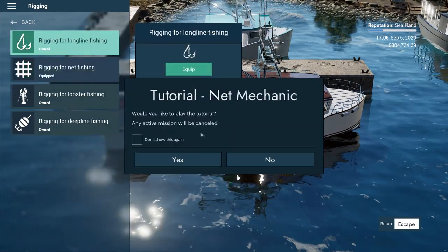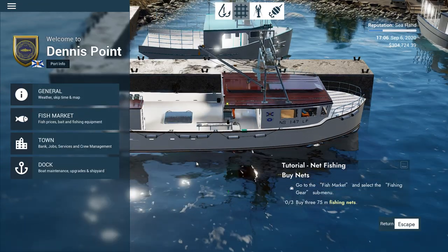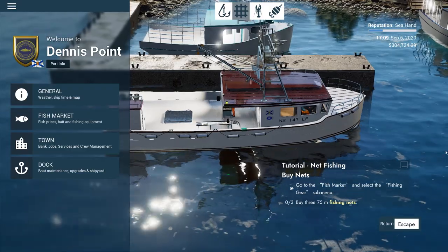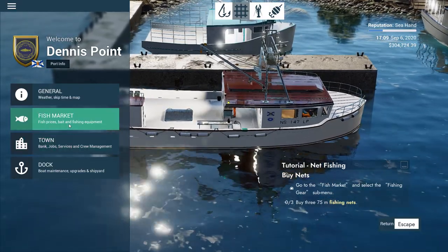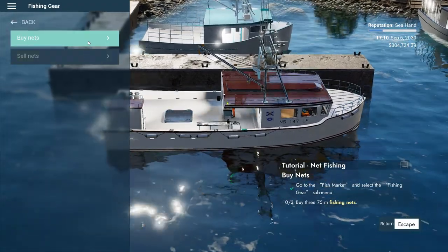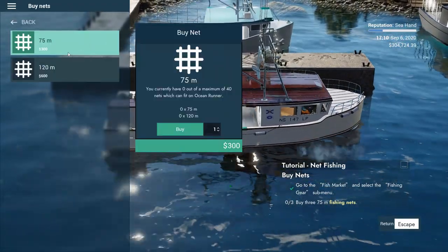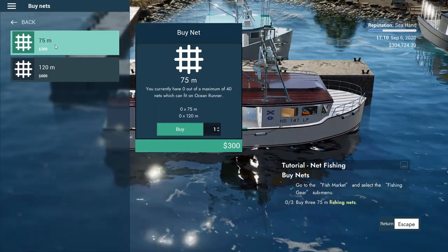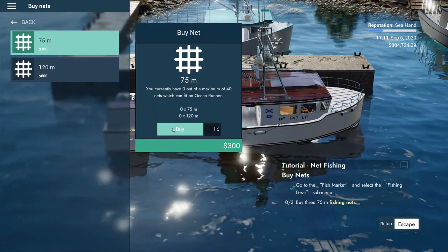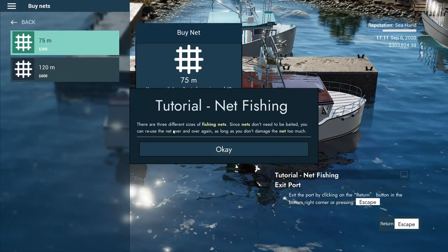I'm going to equip the net fishing - it will start up the tutorial, which is great. Any active mission will be canceled but we don't have to worry about that. It says right off the bat we need to buy nets - you have to go to the fish market and buy three 75-meter nets. So I'm going to buy one, two, and three.